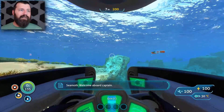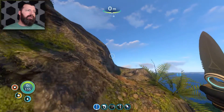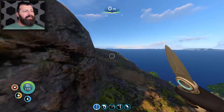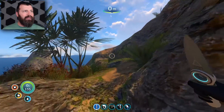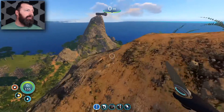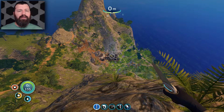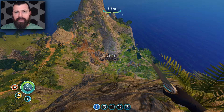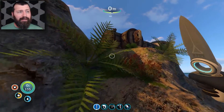We're traveling up the mountain — should be coming to the first peak on the western peak of the southwest island. I'm pretty sure this is the southwest island now. I've already been to the habitat right there in the middle — that's where I got the plants, grow beds, multi-purpose room and all that stuff.